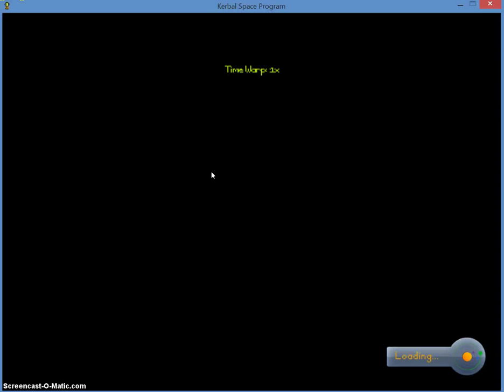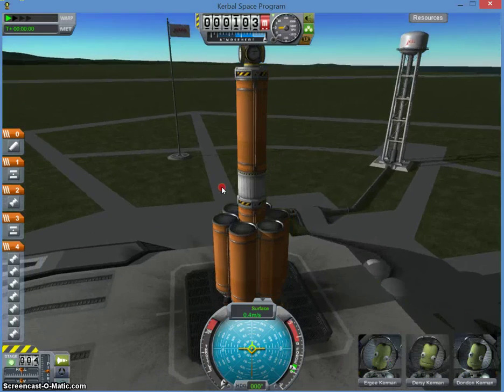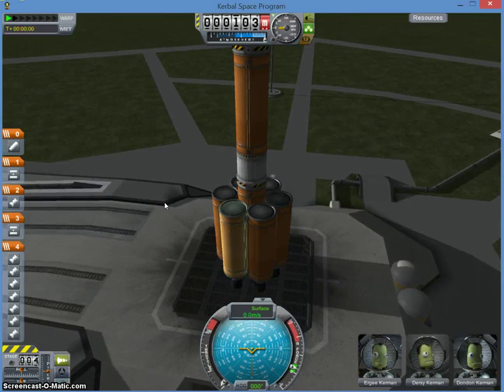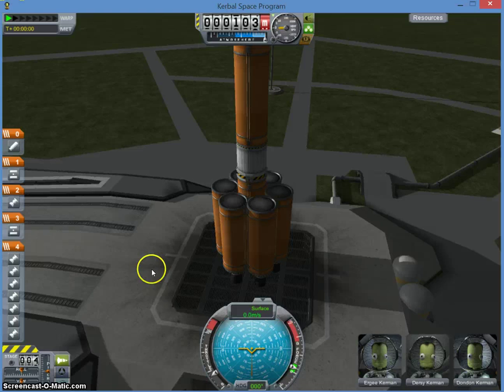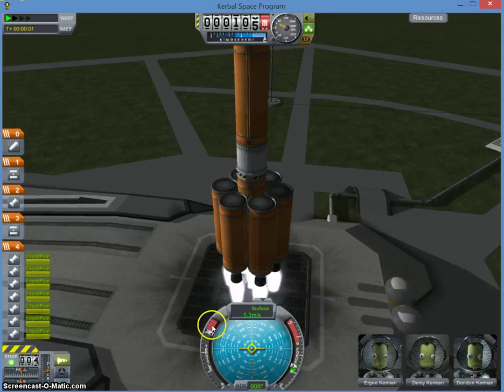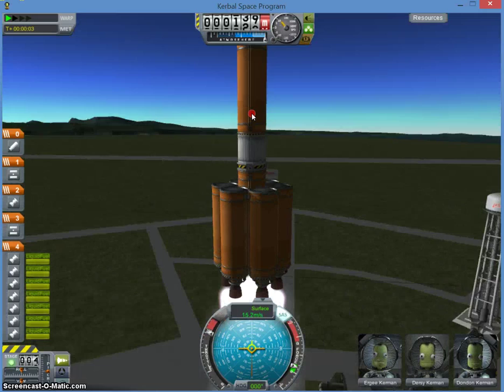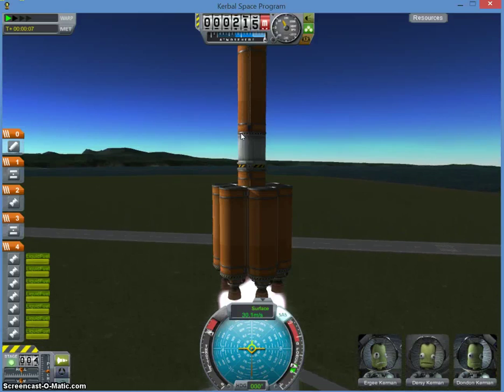So the key to launching your rocket is — with liquid fuel, you want to press the shift button, and you see right here where my cursor is, this is going up. So you hold shift till it goes up, and you can press control to make it go down. Now that we're at 100, let's blast off. Press T also, so that your rocket doesn't wiggle around and destroy itself. Now we are going into space.